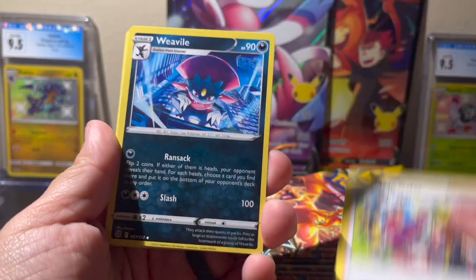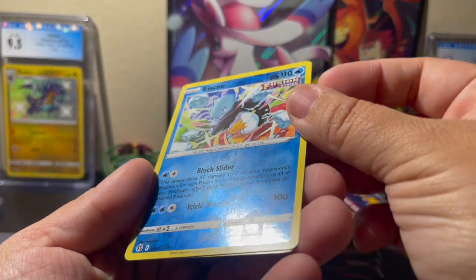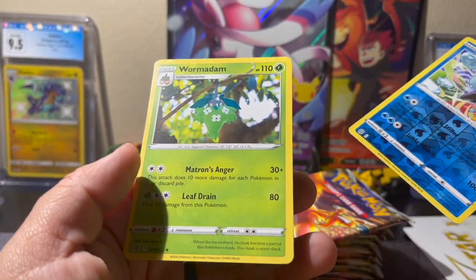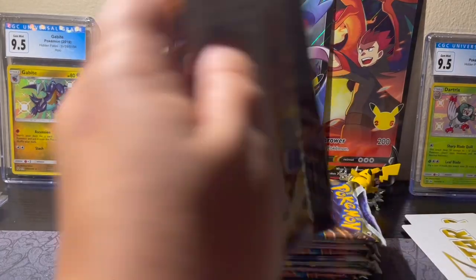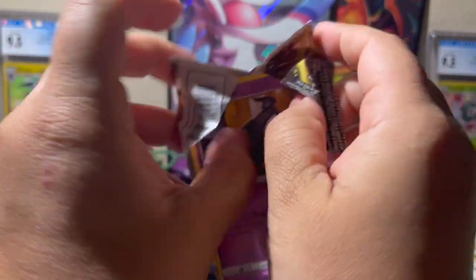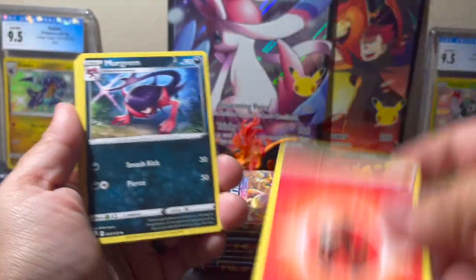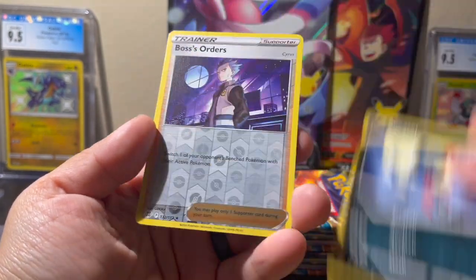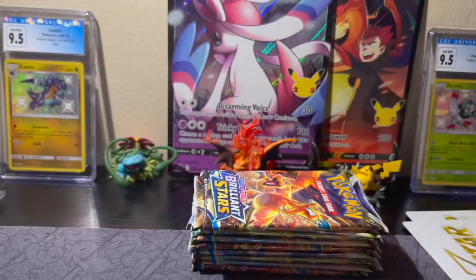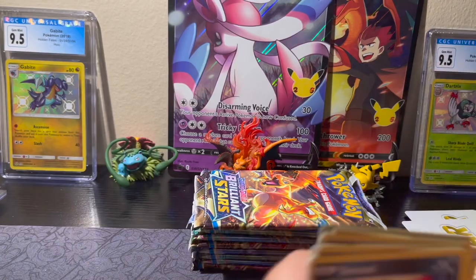Fire, Friends in Galar, Weavile, Fraxure, Castform, Chimchar, Baltoy, Axew, Nosepass, Eiscue as reverse hollow rare, and a Wormadam — I don't think I've pulled any Wormadams yet, and who really wants a Wormadam. Eiscue is a rare though, so we'll take it. Fire, Morgrem, Acerola's Premonition, Friends in Galar, Duskull, Farfetch'd, Exeggutor, Grimer, Sneasel, Boss's Orders reverse, and a Mewtwo non-hollow rare — another one! Boss's Orders is rare so I'm going to sleeve that.